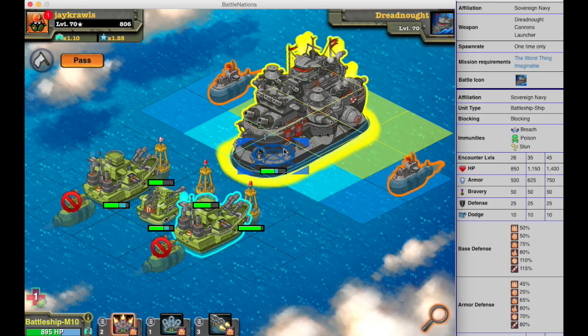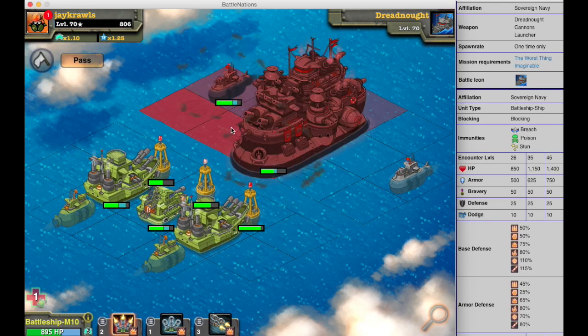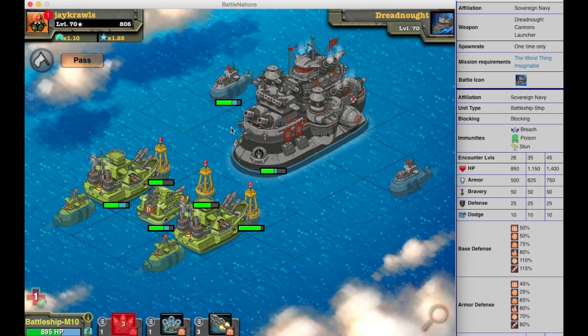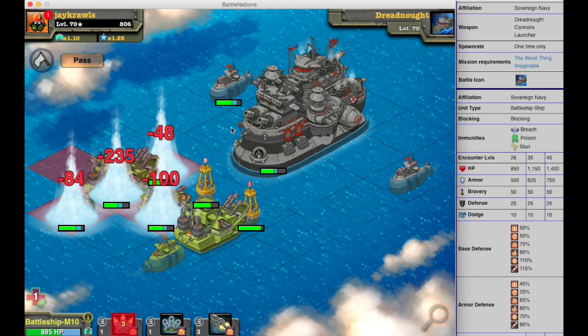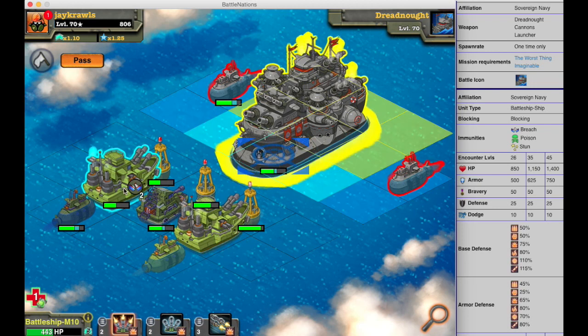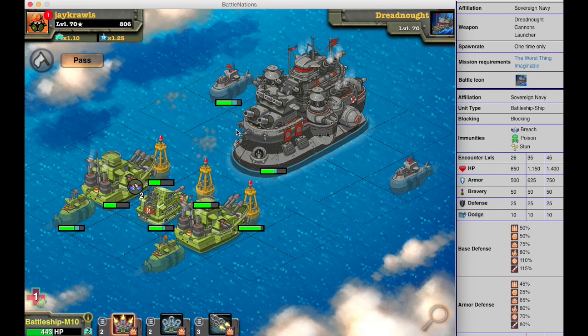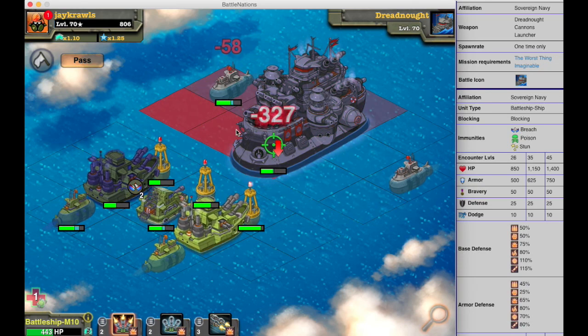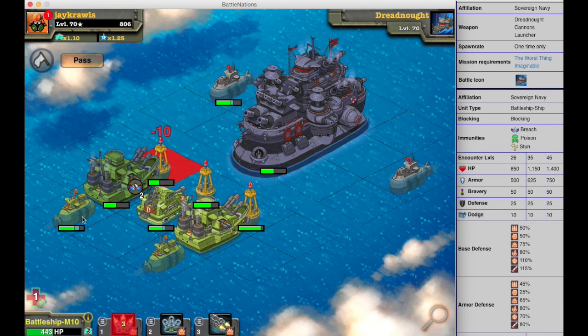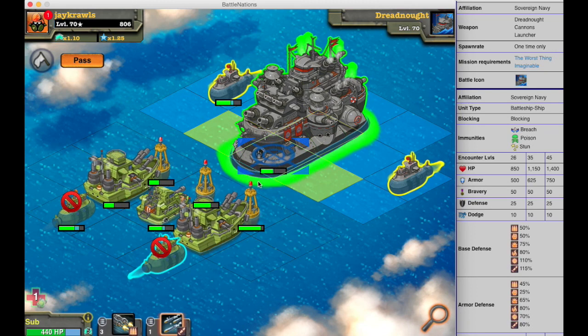These battleship M10s are really nice because you can double up and hit two things at the same time, doing pretty decent damage against the Dreadnought while also trying to take out those two subs. I wouldn't worry about the two subs right off the bat — you can take them out, but that just means the Dreadnought will fire at you more. I think it's better to get attacked by the subs than by the Dreadnought.